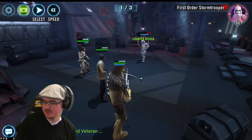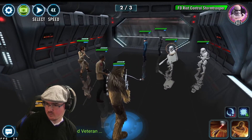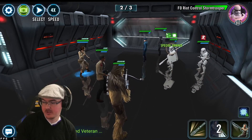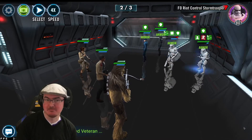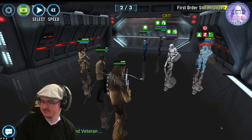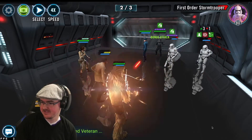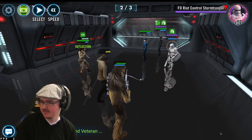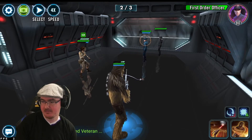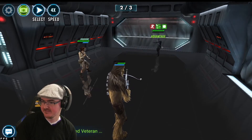Bye bye stormtrooper — wave two. Need to keep the Riot Control Stormtrooper down. Give him a big 19,000 hit. Get Expose going, basics. Finn really needs a turn. Get rid of that, heal up a little — Finn is looking really squishy. Bye bye Finn — wow, I wasn't expecting to lose him. And we've got one tier left, so this ain't good.